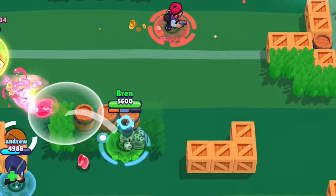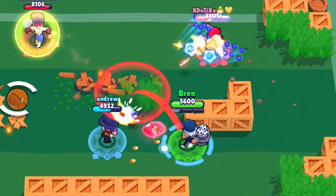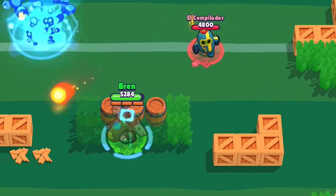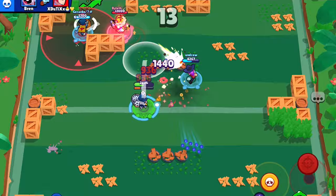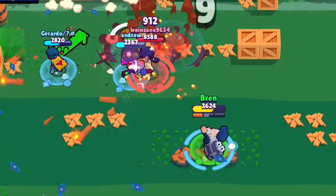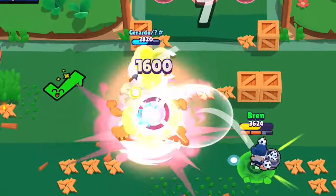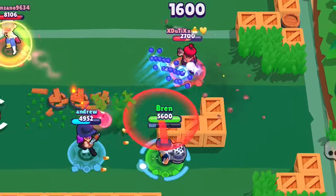Since it's going to be difficult for enemies to reach you if you're behind a wall, or they won't be able to see you inside a bush, they'll probably be caught by surprise and you'll have a higher chance of actually connecting with your gadget. This gadget pairs very well with his super — due to the stun, the enemy won't be able to dodge the super nor can they provide counterfire, which pretty much guarantees a kill, especially if your teammates come to help.